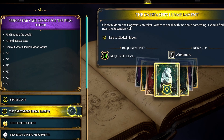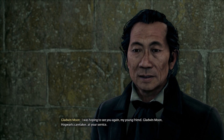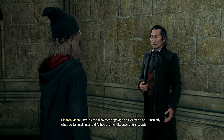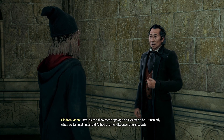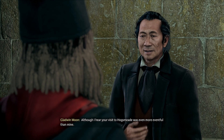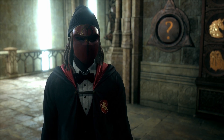You're going to talk to Gladwin Moon and start his quest line. He says: 'Hello again — I was hoping to see you again, my young friend. Gladwin Moon, Hogwarts caretaker, at your service. Please allow me to apologize if I seemed a bit unsteady when we last met — I had a rather disconcerting encounter. Although I hear your visit to Hogsmeade was even more eventful — I certainly wasn't expecting a troll attack.'